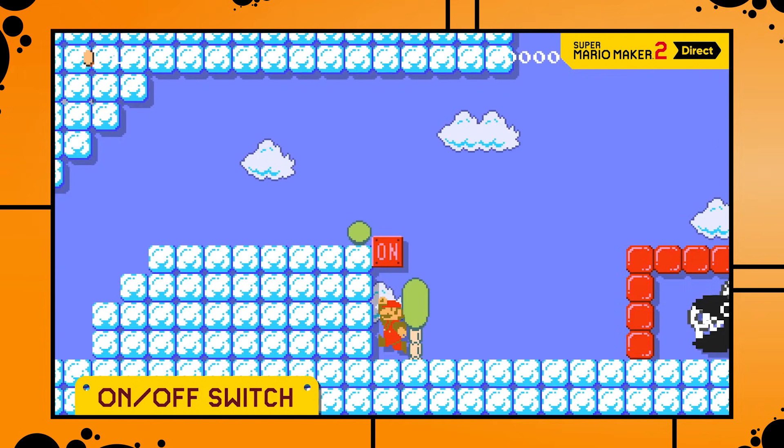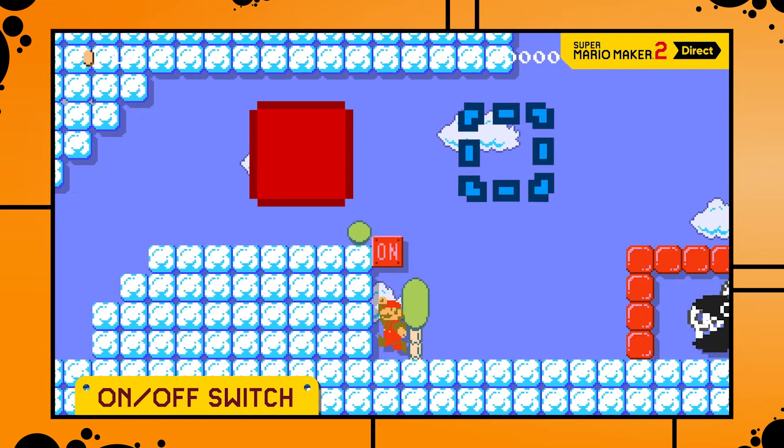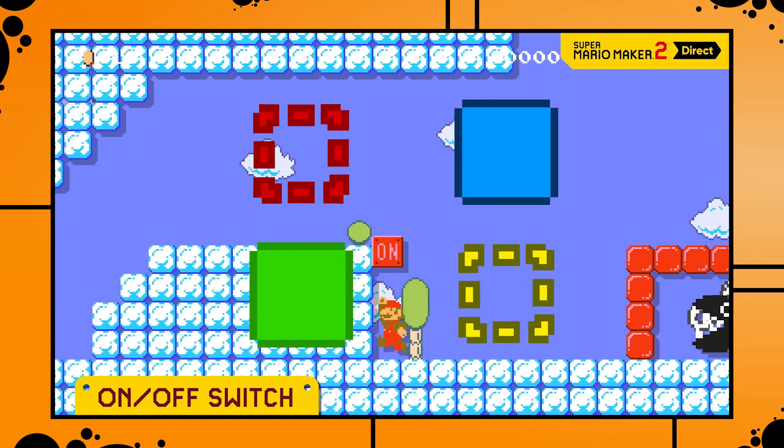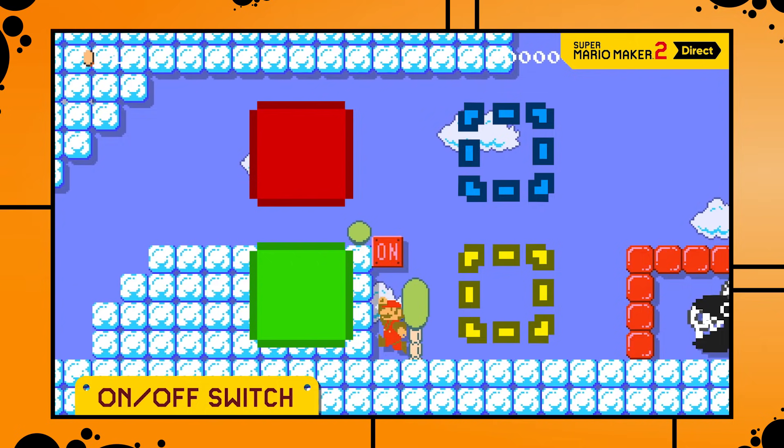There is actually something I don't really like about the On/Off blocks. It looks like we'll only be able to have one set of two-state blocks in each level — red and blue. A second two-state block color would have allowed for much much more stuff, like having red/blue On/Off blocks on the stage and additionally green/yellow blocks triggered separately. But from what we've seen so far we probably only get one color, though they nevertheless add an unbelievable amount of depth to the game.